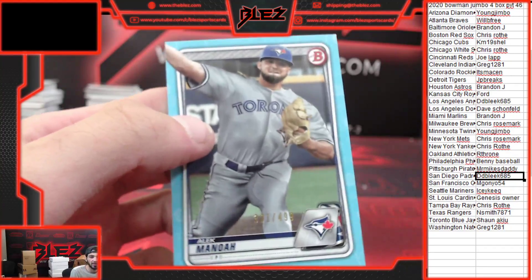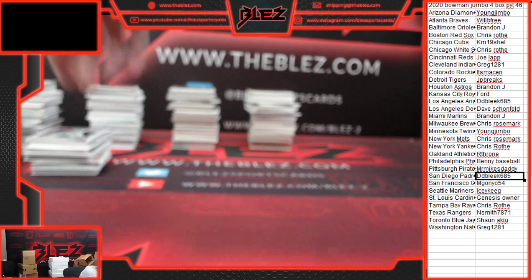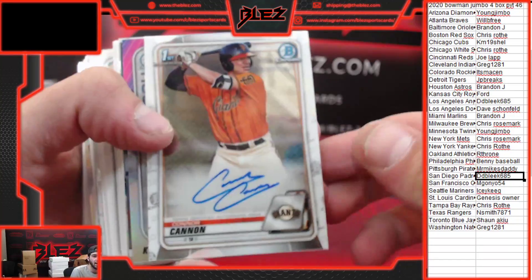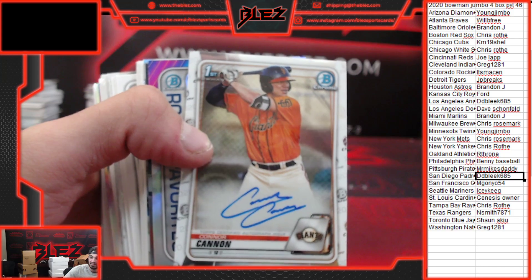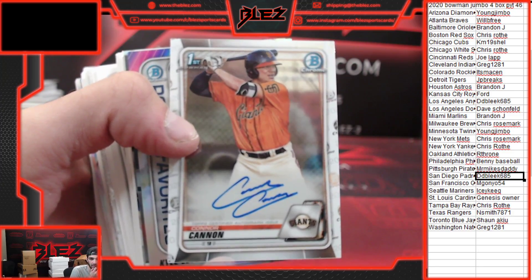Alec Manoa to 499. Base Auto of Connor Cannon for Ganyo. There we go, Ganyo. We hit a Diaz Speckle and a Brujan base — Rays are crushing. Hassan Diaz Atomic Auto. Nothing huge, huge.